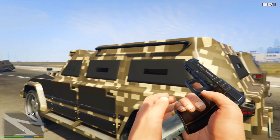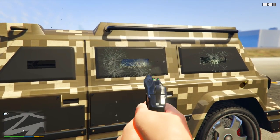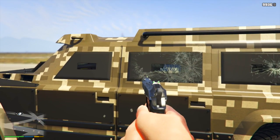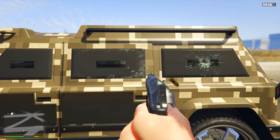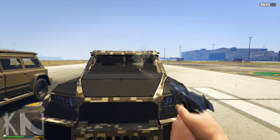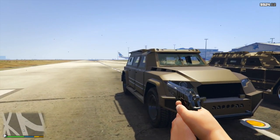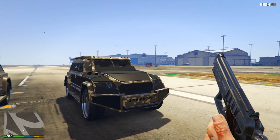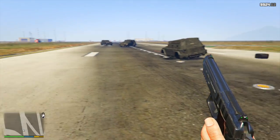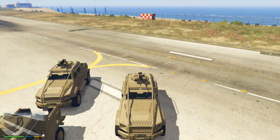Even with the standard pistol bullets, it only took three, four, or five shots before the windshield was completely compromised. And even with the cosmetic armor bonuses — the things you can see on the windows and armor plating — it still didn't do anything for windshield protection. I don't even think that armor plating on the window does anything. Even if you shoot the additional armor plating, you still get the window cracking animation over top of it, so it seems like it's literally just for aesthetics.